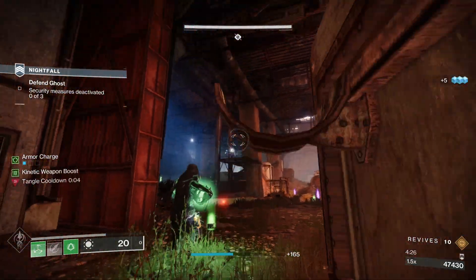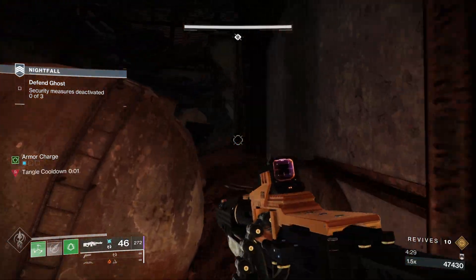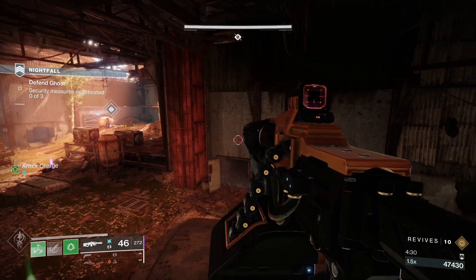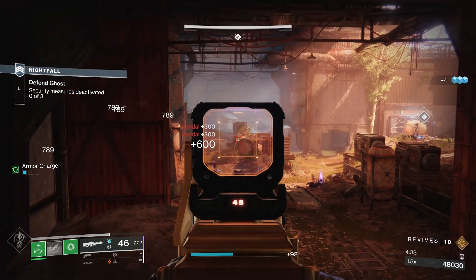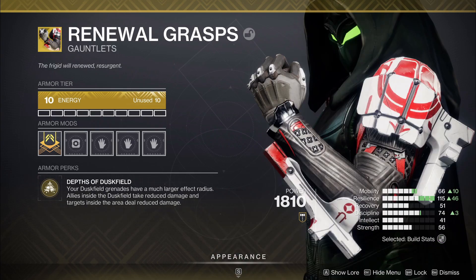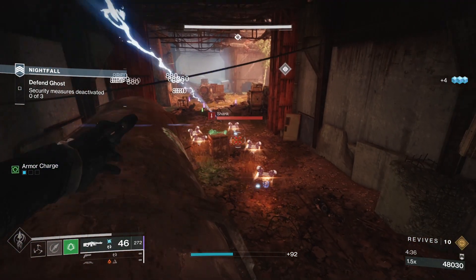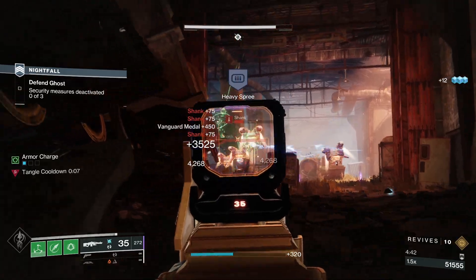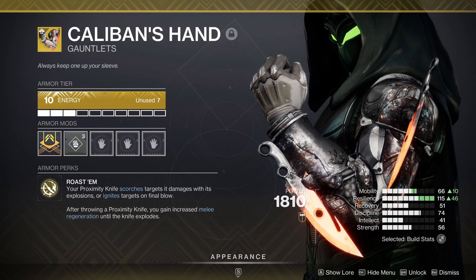So I will definitely be having some fun with this exotic in Season of the Wish. Speaking of strong helmets, Foe Tracer goes hard with Strand and Solar, but I am also excited to try it out with Stasis and some Stasis weapons next season, so don't sleep on this exotic. Mask of Bakris can also benefit your Stasis weapons, though it also benefits Arc and that isn't in the seasonal loop at all next season. Renewal Grasps are gloves that enhance your Duskfield grenades even further and have some nice synergy with some of the artifact mods next season — it also gives damage reduction, so it is quite good in high-end content for survivability. Caliban's Hand is fun for Scorch and Ignitions, but the next option will do everything Caliban's does but way better.